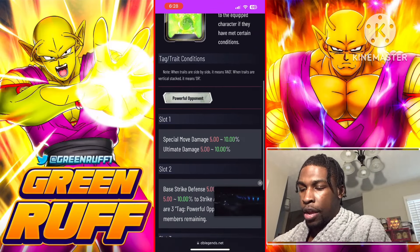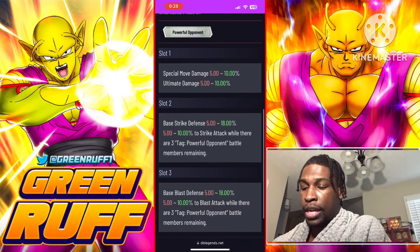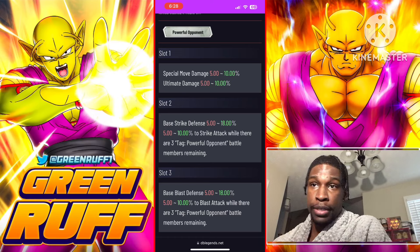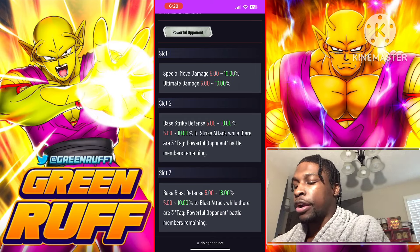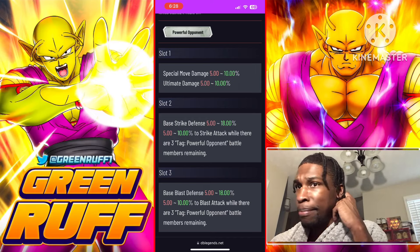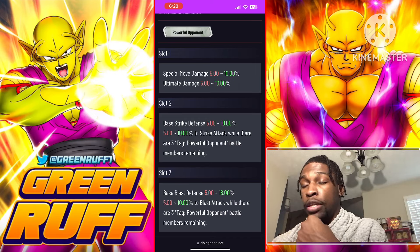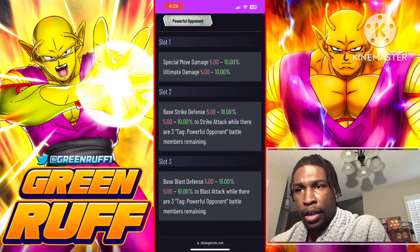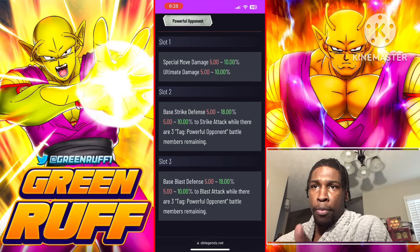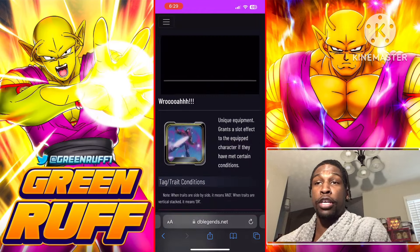Next peer equipment is PO. He doesn't have an ultimate card but he does get special move, so slot one still helps him out. For slot two and slot three on a full PO team — personally I think that's going to be his best team, with Super 17 and then maybe Revival Frieza or Zenkai Jiren for endurance. You're getting double defense, special move damage, and 10 pure strike and blast.